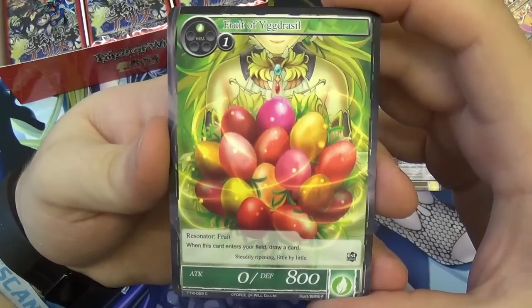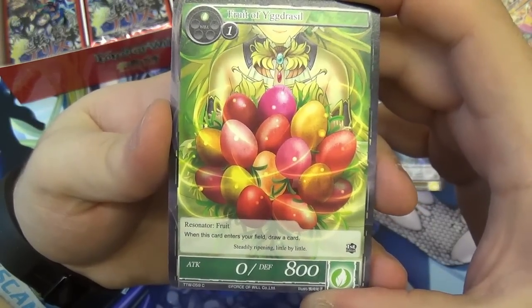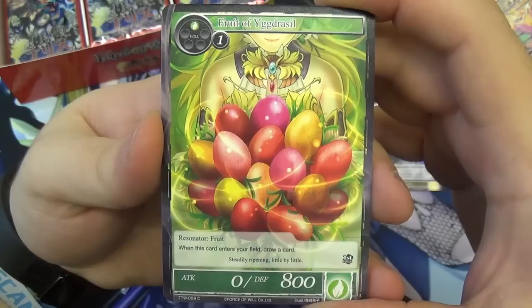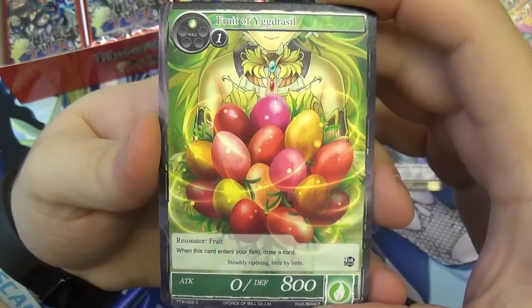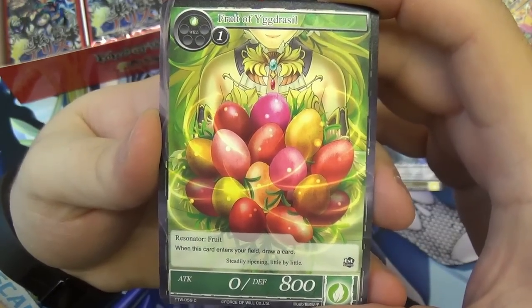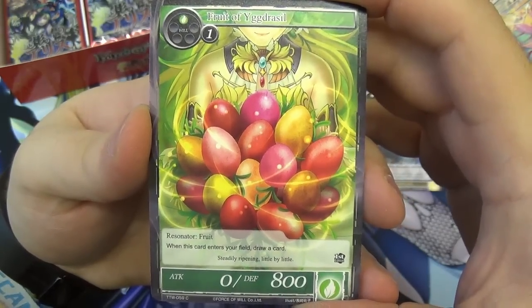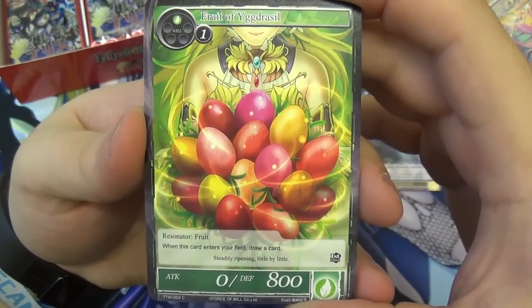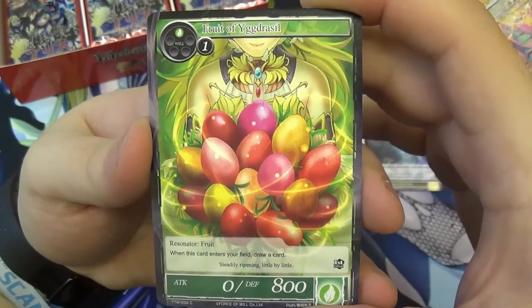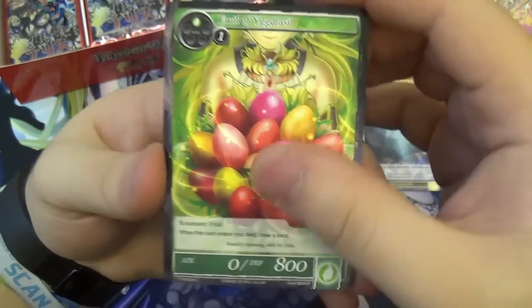We have the Fruit of Yggdrasil — a resonator, despite looking like a bunch of fruits. No attack with 800 defense, two will to play. When it enters your field, draw a card. So this is just a cantrip on a wall — a big fat body blocking tool for a late game strategy, but you get a nice little cantrip in the meantime.